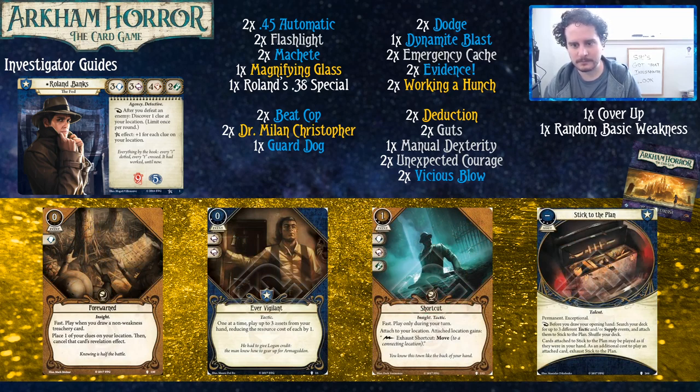Roland also has access to the 'Say Your Prayers' desperate skills from Path to Carcosa, since his sanity is so low there's high potential to get these going. You probably don't want all eight in your deck, but you could slot some in — and as Travis noted, they're basically better unexpected courages or guts in a lot of cases when your sanity is low.